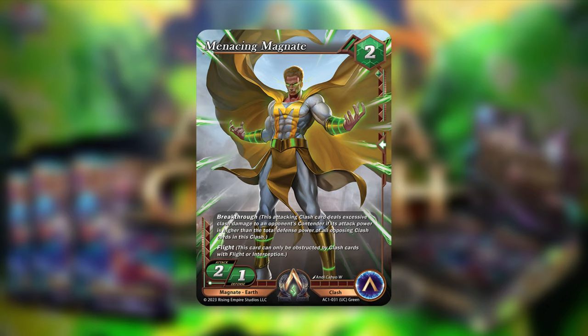Next we have Menacing Magnate, a 2-2-1 uncommon alpha clash card with two keywords: breakthrough and flight. Keep in mind, if you're running Magnate, you're getting that plus one to defense, so this is actually a 2-2-2 with breakthrough and flight. The breakthrough becomes more interesting if you're using clash cards or accessories to improve attack power. The flight is also interesting — you're either going into your opponent's clash card to trigger breakthrough, or ignoring their clash cards entirely by flying over them. It's a very well-rounded card.